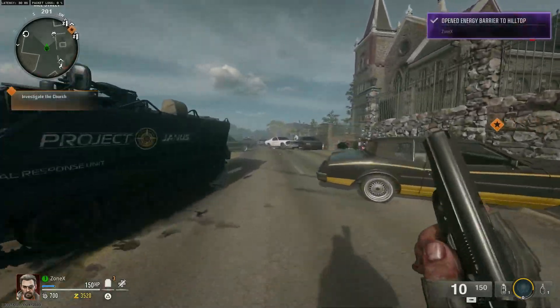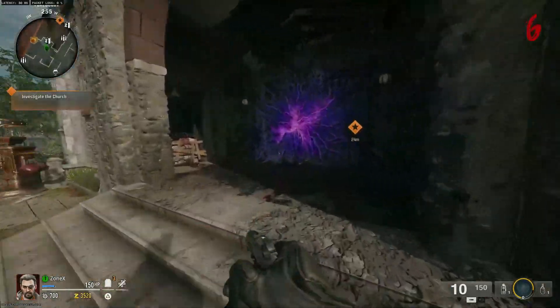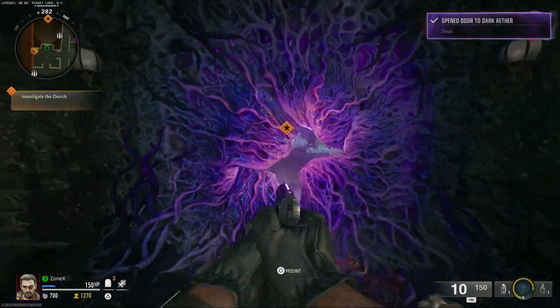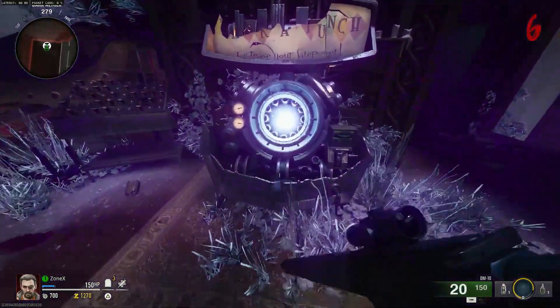Hit this one, and this will be the last door to get to Pack-a-Punch. As you can see, it's just heading into the Dark Aether — no special unlock quest — and there's Pack-a-Punch.